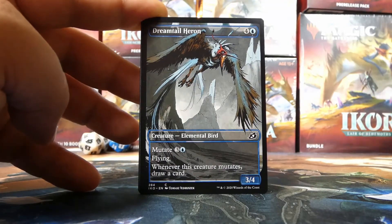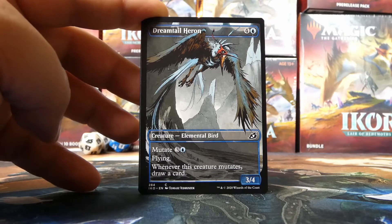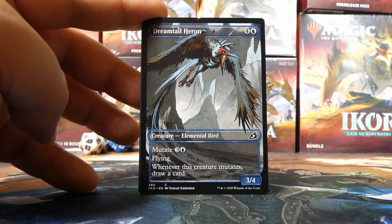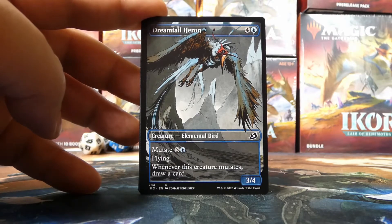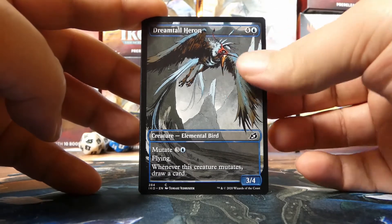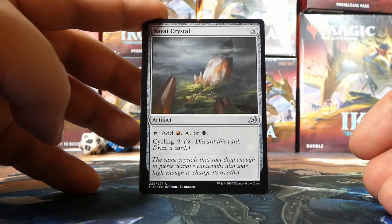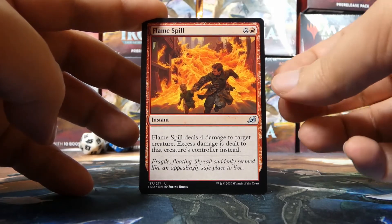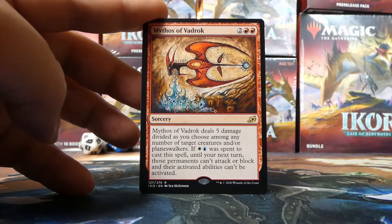We got an alternate art Dreamtail Heron — very cool. I haven't seen many of these alt arts up close. This one looks beautiful — I love this aesthetic. I've said it in past videos, but if it's not your thing I understand. We then have a Monstrous Step, a Savai Crystal to help cast spells, a Flame Spill, and our final rare is Mythos of Vadrok. Not bad — it can go in any red deck, and red-white is an option.